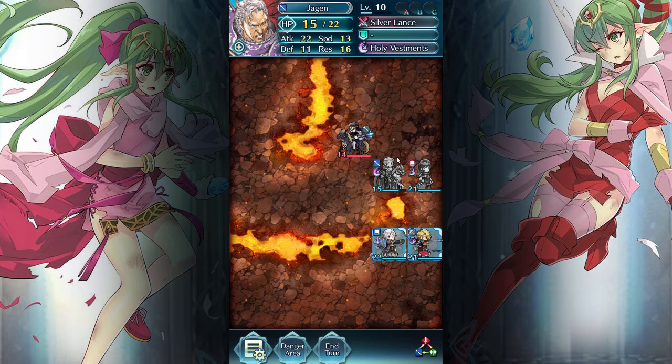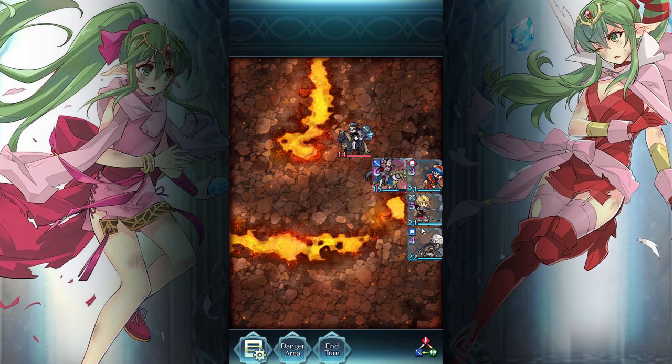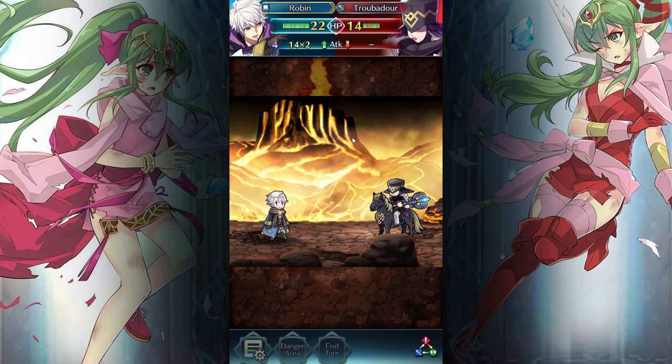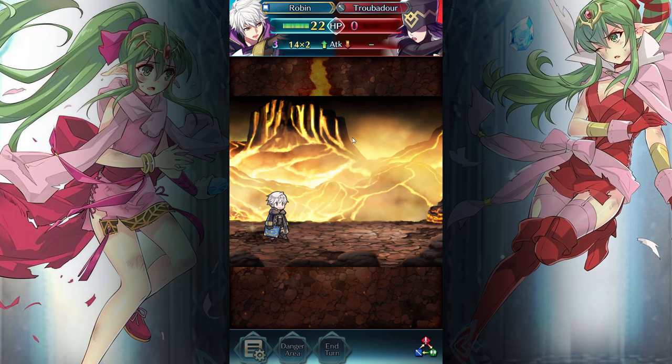What is the healer gonna do? Not a lot. I'm actually gonna give this kill to Robin, because I think Robin is one of the lowest level guys on my team — he's only level four. I'm still kind of disappointed that Robin's main attack isn't a tome. It would have made a hell of a lot more sense.